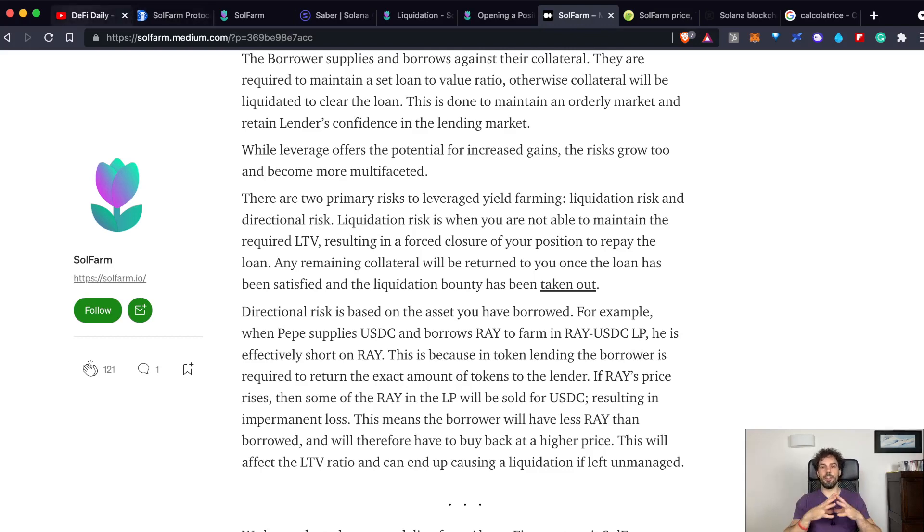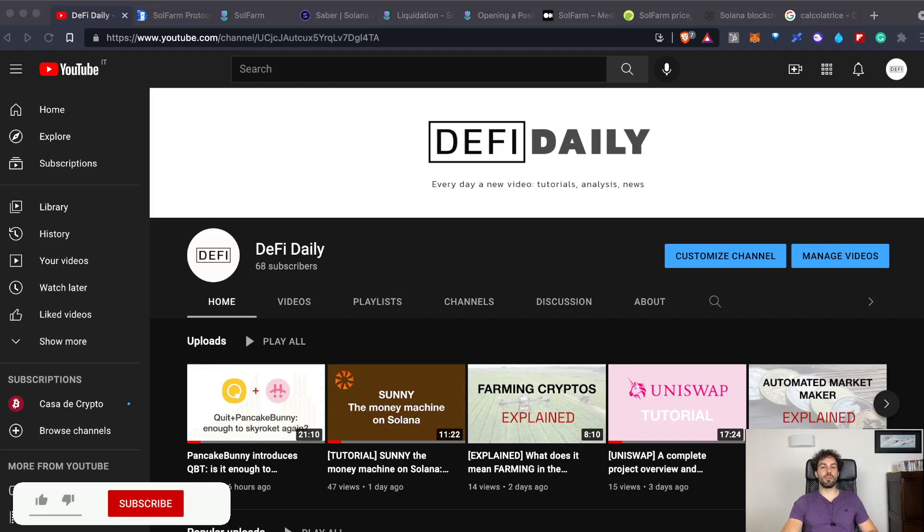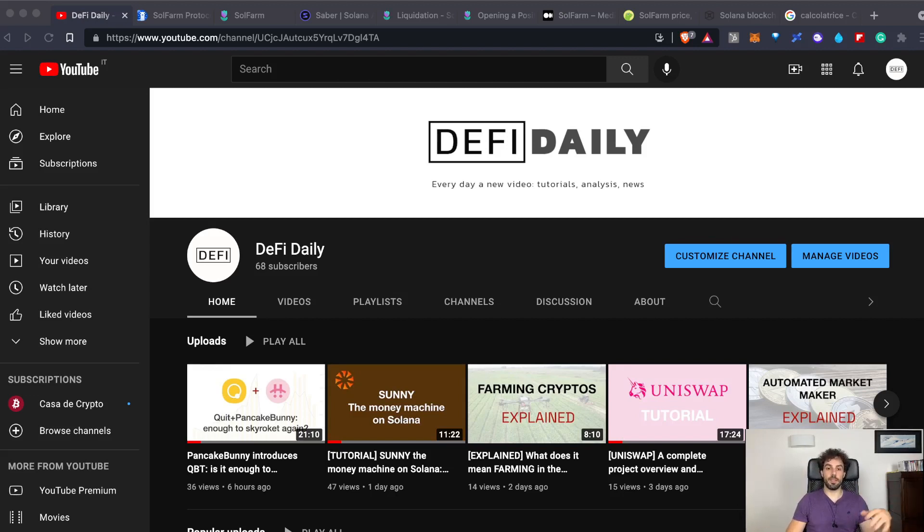We have almost finished this overview on SolFarm. As you can understand, we are talking about a platform that has some really interesting mechanisms allowing it to offer great interest — especially when talking about leverage farming, the APY is really high. But be aware of the risk because higher APY always comes with higher risk. Do well your math before doing anything. And please, if you decide to use this kind of platform, do it only if you have really clear understanding of how it works — the liquidation mechanism, the impermanent loss, and why with impermanent loss the risk is like being slightly short on a certain kind of token.